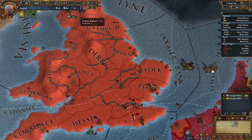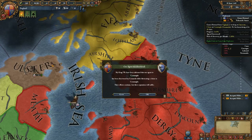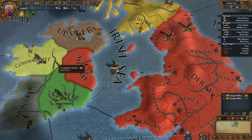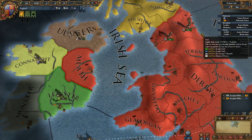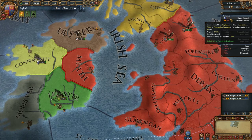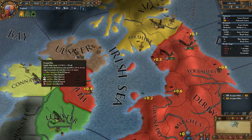That's enough about that — it is very important having it at least in the early game. Our agent was discovered: we had a diplomat in Connacht fabricating a claim, and he's been caught. That won't actually stop him — he'll still carry on fabricating the claim. The downside is we lose some reputation with Connacht and we do get a little bit of aggressive expansion.